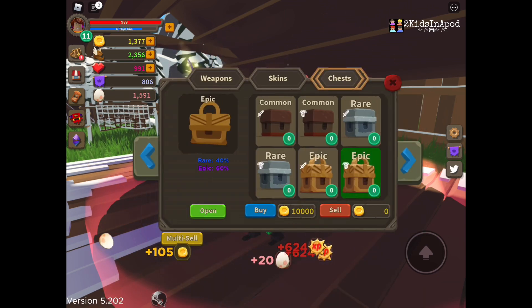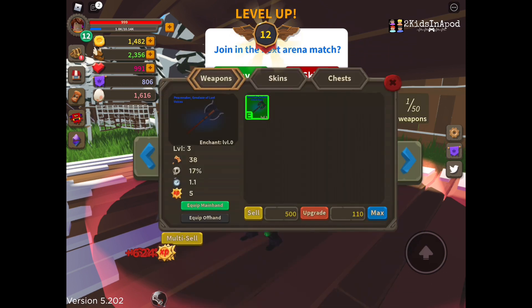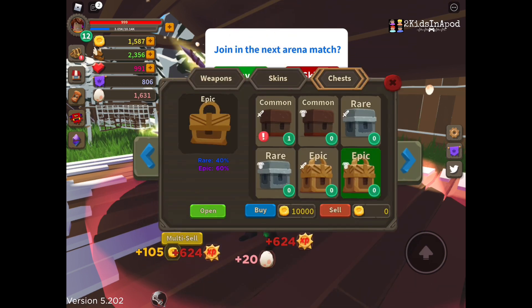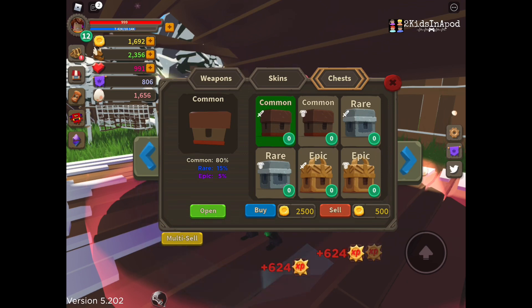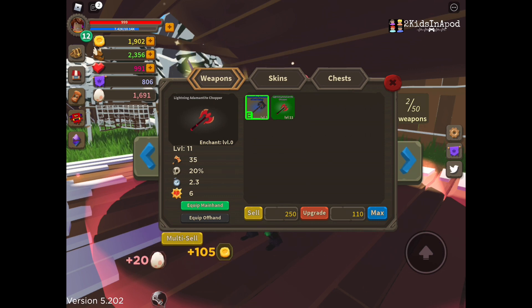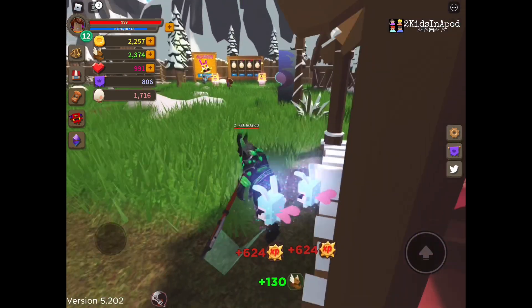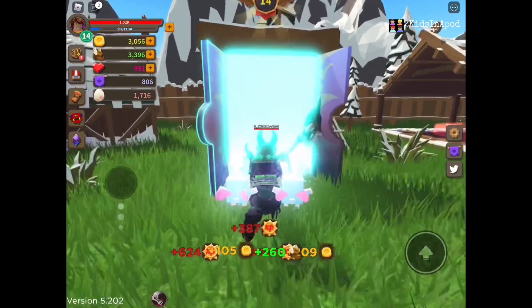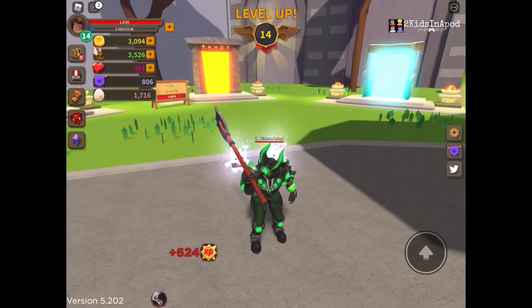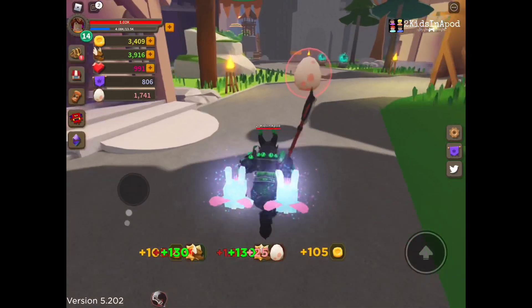Okay, the chest — nothing? Skins or weapons? Why do I have a question mark? Not really sure... oh there it is. Open it — bummer, just another common. This one is white color, so that's only a common — you can sell it. I'm gonna go kill some gnomes to get more money, and then turn in the quest.